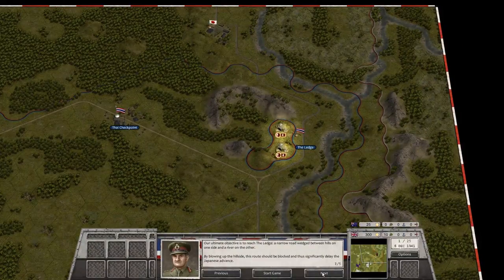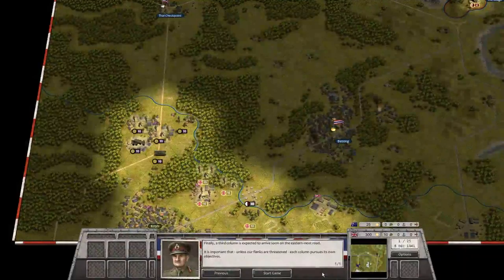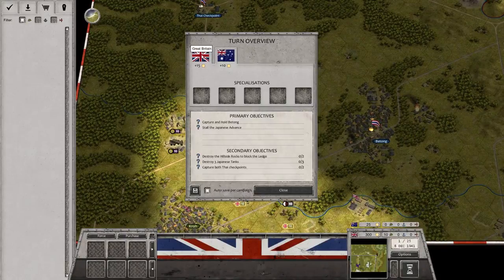Our ultimate objective is to reach the Ledge — a narrow road wedged between hills on one side and a river on the other. By blowing up the hillside, this route should be blocked and significantly delay the Japanese advance. A column of Indian troops is tasked to secure additional Thai border checkpoints, preventing the Japanese from using this major roadway into Malaya. A third column is expected to arrive on the easternmost road. Each column should pursue its own objective unless flanks are threatened. We've got Great Britain and Australia in this scenario.